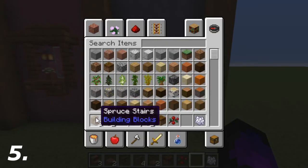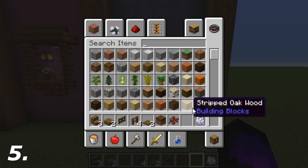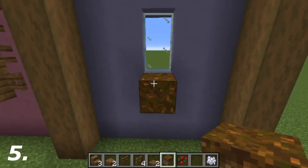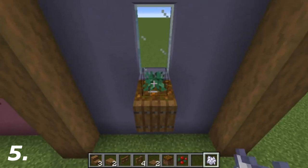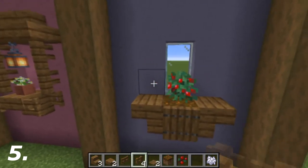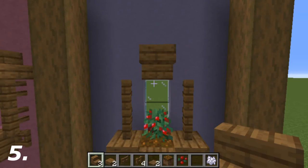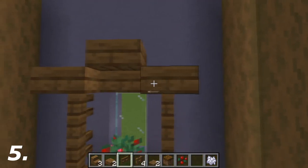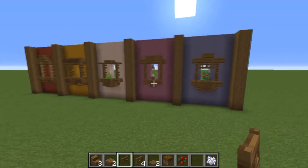For the fifth design you're going to need three spruce stairs, two spruce slabs, one spruce fence gate, four spruce fences, two spruce trapdoors, one piece of podzol, and one sweet berry — you can let it grow naturally or bone meal it. Put the podzol below the glass, a trapdoor below that, and another trapdoor on the front folded upwards. On top put the sweet berry. To the left of the podzol add an upside-down spruce stair, same on the right side. Two-high spruce fences on both sides. Then an upside-down spruce stair in the middle on top of the glass, a lower half spruce slab on the left and right, and a spruce fence gate in between the top fences. That's the fifth design done and dusted.